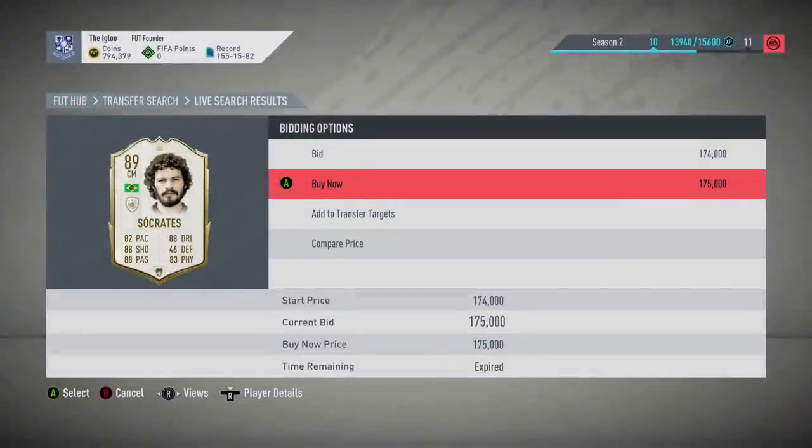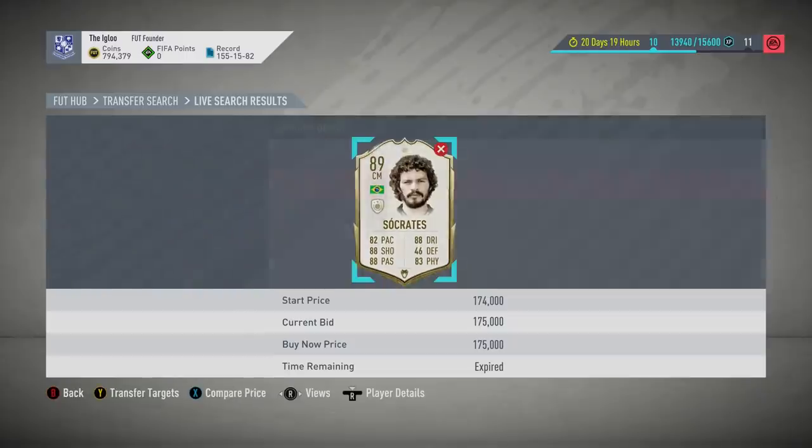No way! That's just not happened. I'm just trying to snipe like Roberto Carlos, Rivaldo, something like that. 175k for Socrates? Are you mental? That's not even his baby card — that's the best one out at the moment. Primes are still two weeks away.